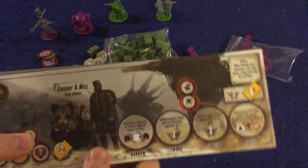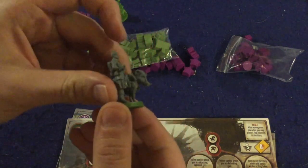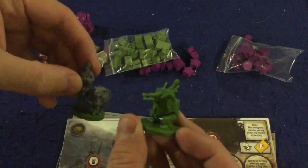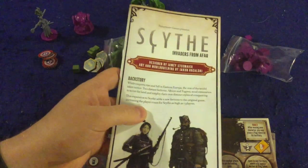Clan Albion's miniatures include a cool dude with a gun, a big warthog-type creature, and a nice mech. That's everything you get in Scythe: Invaders from Afar.